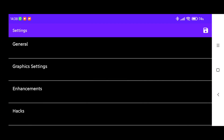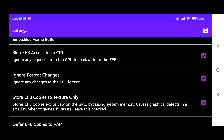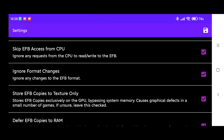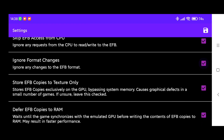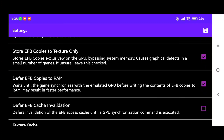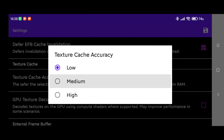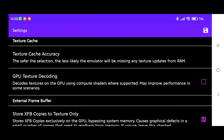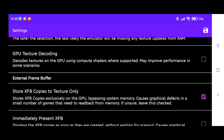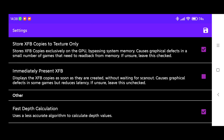Open the hacks menu and make sure these settings are applied: Skip EFB access from CPU — check. Ignore format changes — check. Ignore any changes to the EFB format — check. Store EFB copies to texture only — check. Stores EFB copies — check. Defer EFB copies to RAM — check. Defer EFB cache and validation — check. Texture cache accuracy — media. Store XFB copies to texture only — check. Stores XFB copies — check. Immediately present XFB — check. Fast depth calculation — check. TMM cache emulation — check.